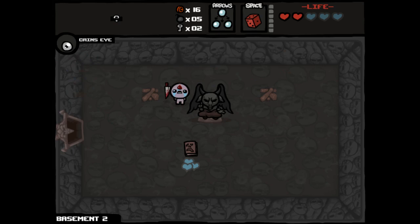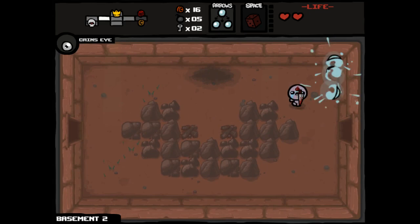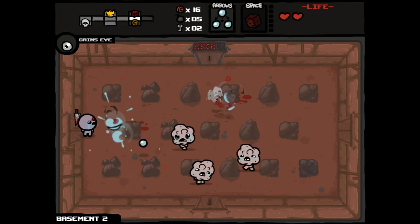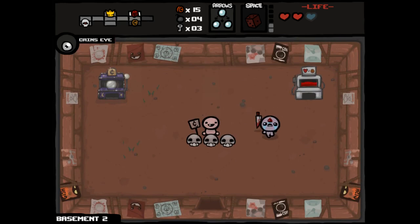I think it would be stupid to not try to take an item for three spirit hearts as well. So we'll reroll Necronomicon. Guppy's Paw is interesting — for three spirit hearts, I think it's actually worth picking up Guppy's Paw and then putting it back down. That'll give us a good chance to become Guppy. We could have gotten rid of the D6 and kept Guppy's Paw — that could have been great or terrible. Or we could have played Guppy's Paw zero times, which is what we ended up doing, and I think that's the best option for me right now.